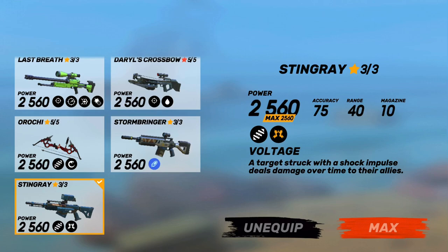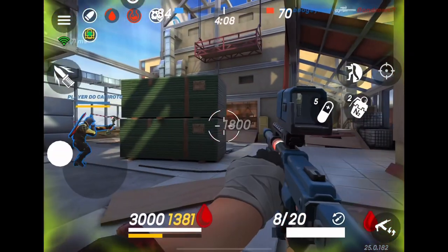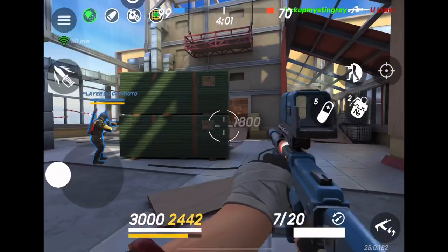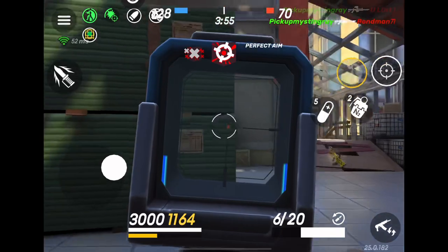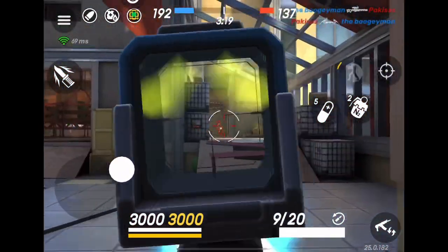Instead of giving you poison damage, what it does is give you voltage. This makes it so everyone around the person targeted gets hit with lightning and takes damage. I found the best use of this is to charge it and shoot through the middle — when people camp near each other you can get a pretty good amount of voltage damage, but it is a lot harder to use and it has some accuracy issues.